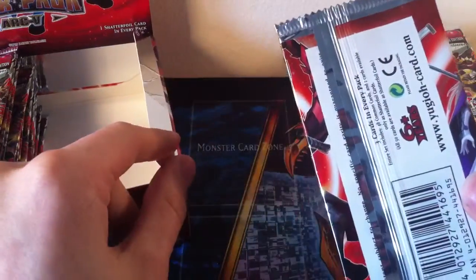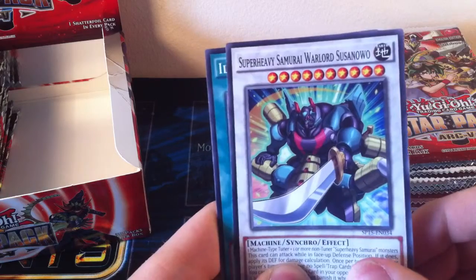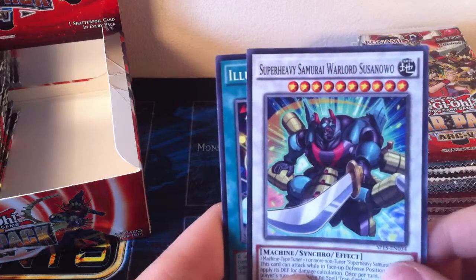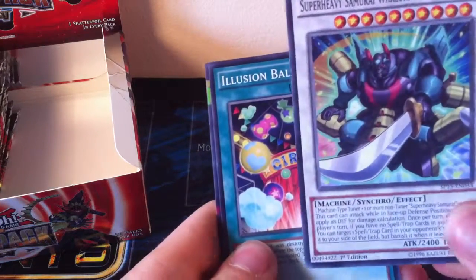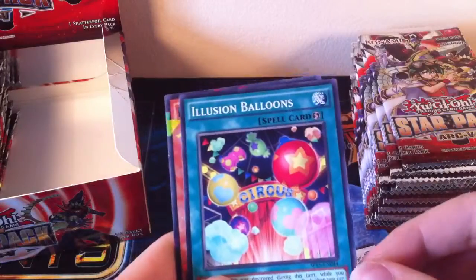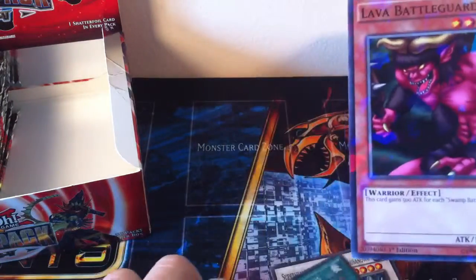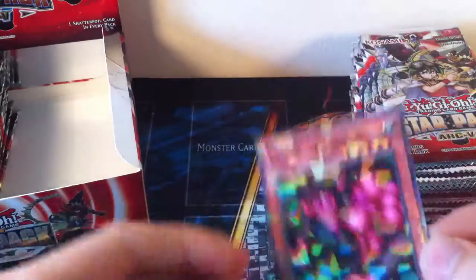Three per pack, so try not to damage them while opening. There should be a Shatterfoil in here. The Starfoil wasn't the nicest looking stuff, so hopefully it's just normal Shatterfoil, not Starfoil. So we've got Super Heavy Samurai Warlord — I think that's how you pronounce it, I'm not good at pronouncing that. I'm currently trying to build Super Heavy Samurais, so that's good. Illusion Balloons and Lava Battle Guard, and for a Shatterfoil it's actually really nice looking — sparkly sparkles.